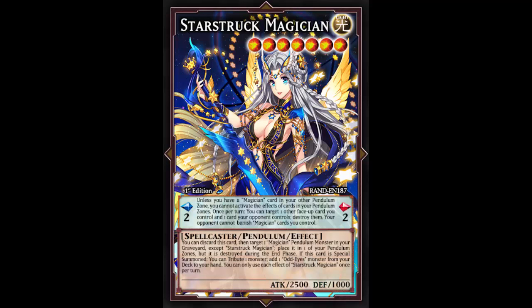She leans a bit toward Dragon OAF - OAF when summoned grabs a magician from the graveyard back to hand. This effect is more like a hand trap: you don't need to summon her, just discard her, target a different magician, place it in the pendulum zone, and even though it's destroyed during the End Phase, you still get that pendulum summon. You can do shenanigans: pitch something into the pendulum scale, pendulum summon OAF, then OAF grabs back Starstruck.